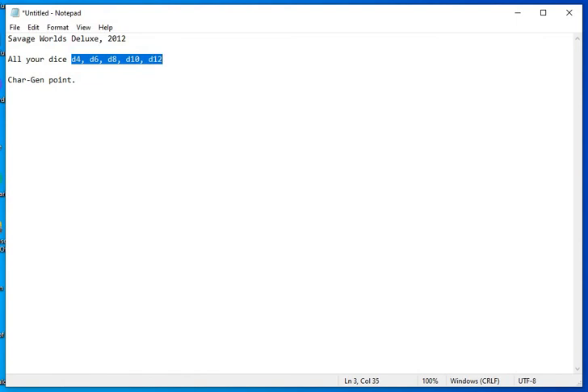What's very cool is these dice are rolled for whatever attribute they're assigned to. You have so many points to assign. Think of D4 as a poor attribute, D6 as your average attribute, and then we start getting more competent — eventually reaching the highest attribute power you can have. The attributes are pretty self-explanatory: Agility, Smarts, Spirit, Strength, and Vigor — five attributes.